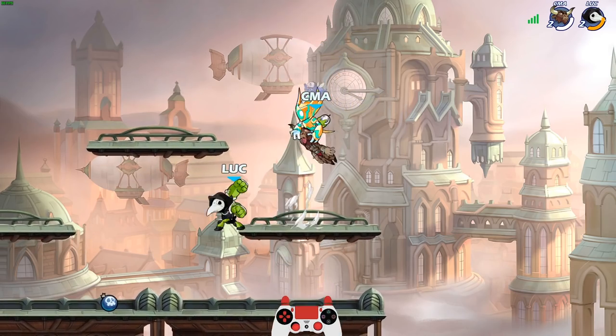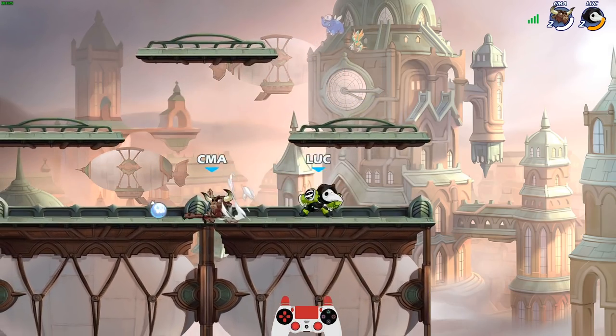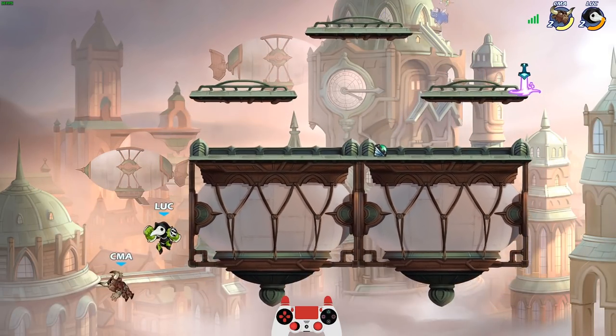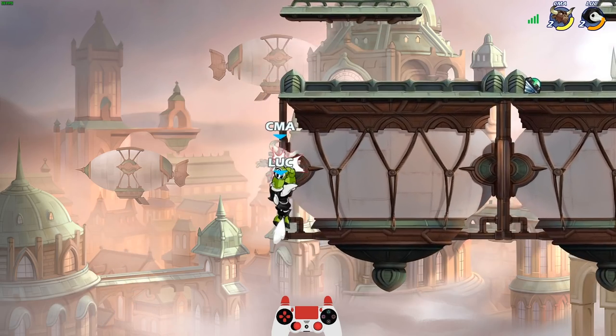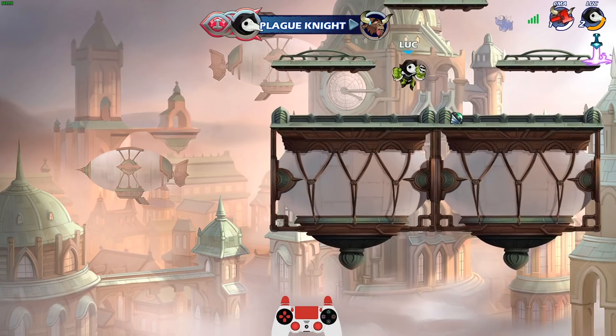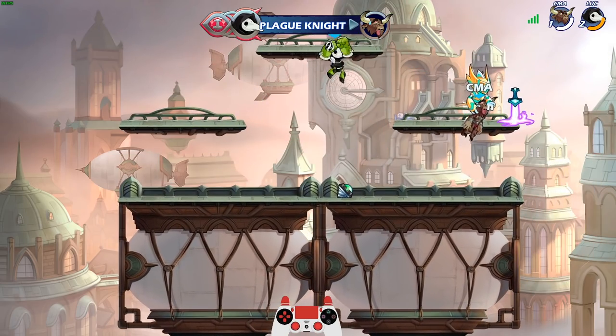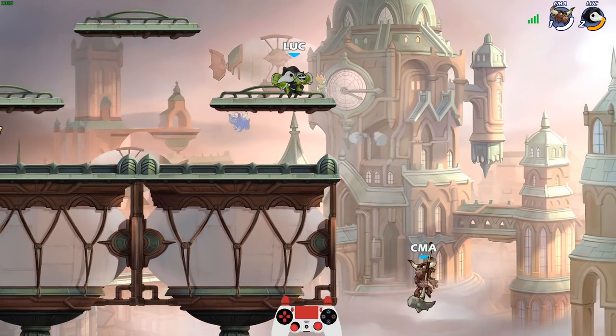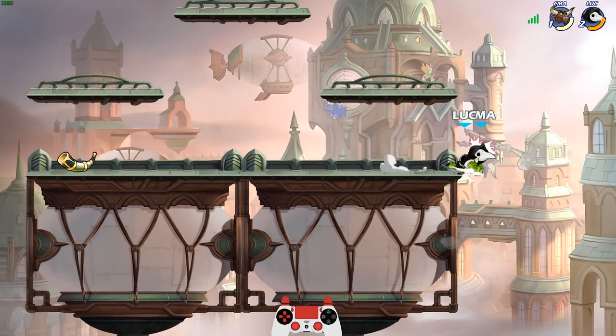I didn't really get any combos off on him with the gauntlets per se, but we're working on it. That's all it took was one neutral air and he had full health and it killed him. That's another pro move with gauntlets - abuse the neutral airs.